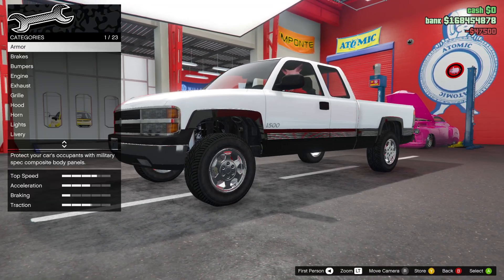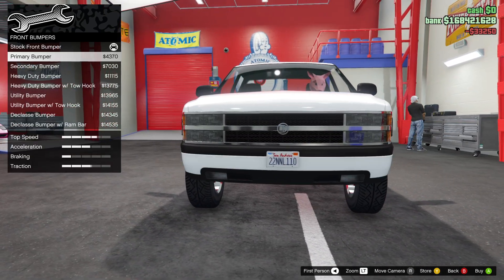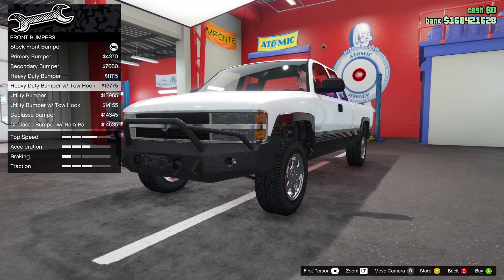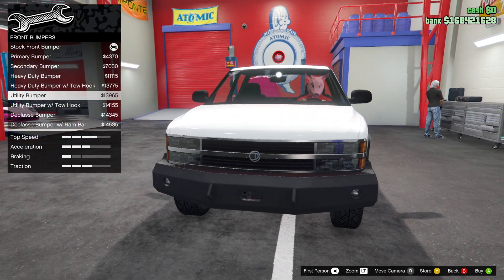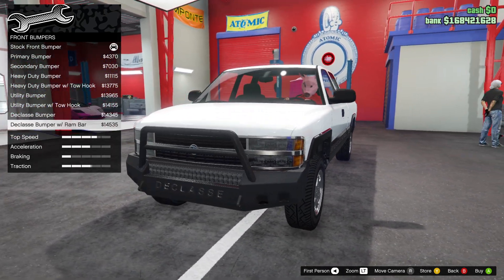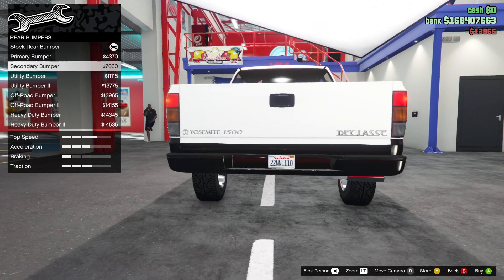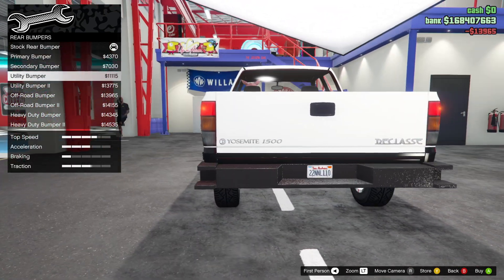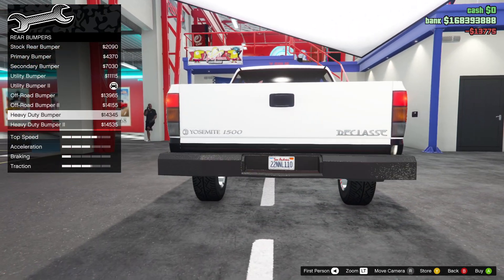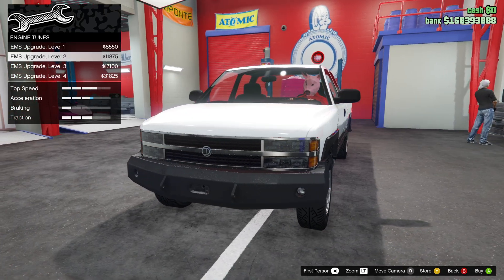We get vehicle modifications at a discounted price, so we're going to get the armor upgrade to 100% and race brakes. For bumpers: primary bumper looks nice, heavy duty bumper with tow hook is pretty cool, the Declasse bumper actually has a light built in which is quite cool — but I'm going to go with the utility bumper. I'll get the second utility bumper with the red lights.